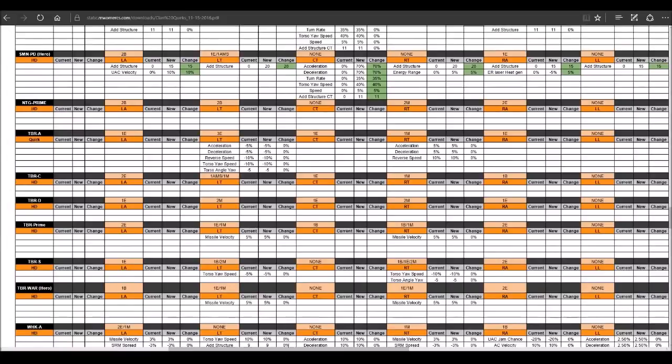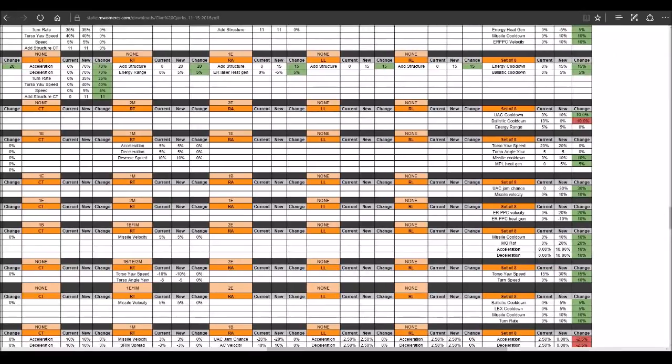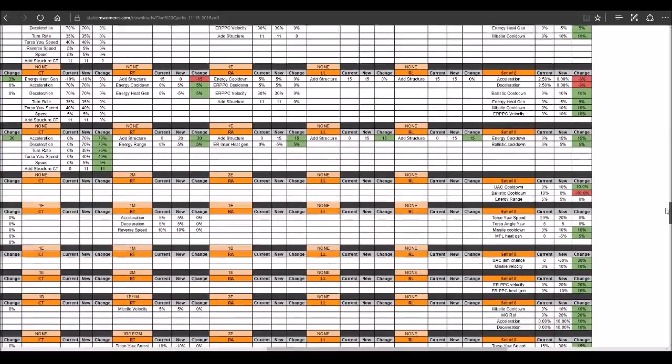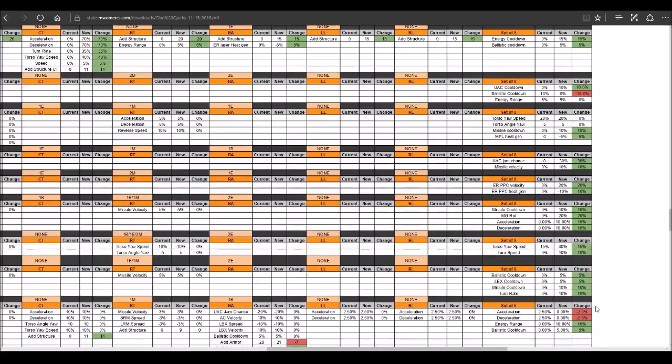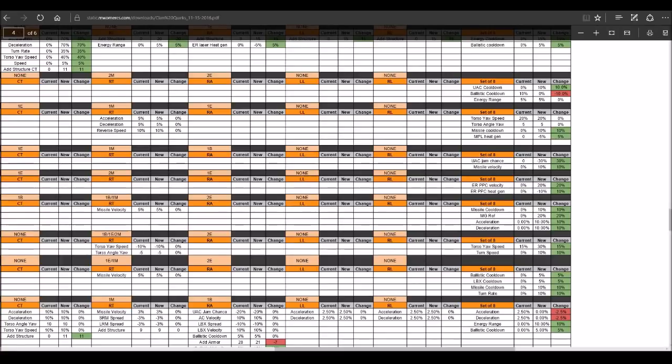Timberwolves are not getting any structure buffs or positive changes except for the 8-piece set bonus. I like that they incorporated chassis quirks — especially torso turn speed — into the 8-piece set bonuses for the Timberwolf to encourage people to stick with the AP set bonus. The ER PPC projectile velocity bonus is going to be meta.